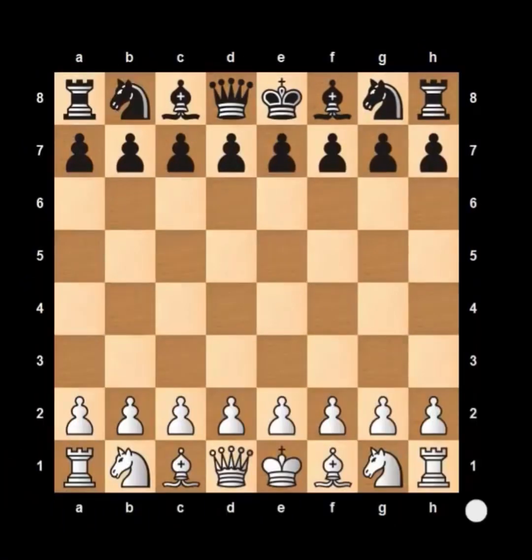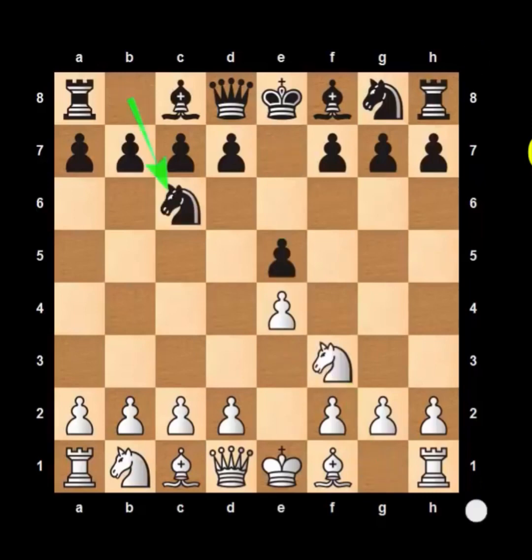The trick I am going to show you now is popularly called the Blackburn Shilling Gambit. This is the Italian game, so we start with the King's Pawn opening. White plays pawn e4, then Black plays pawn e5, then knight f3, knight c6 and bishop c4. This is the initial setup of the Italian game — a very common opening that you will see in most games. You are playing as Black and it's your turn.